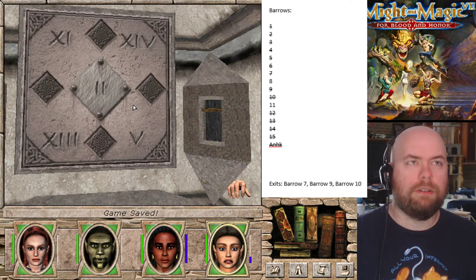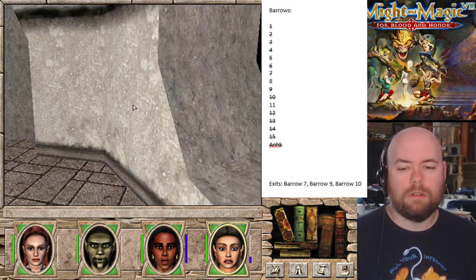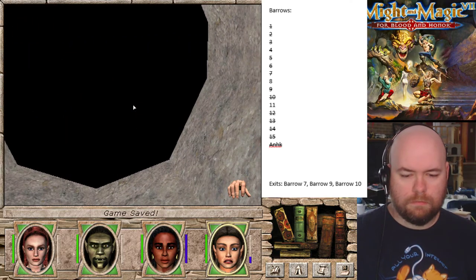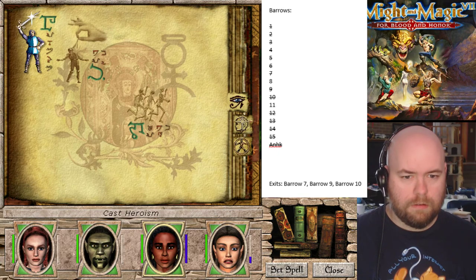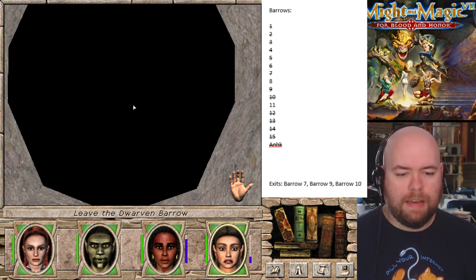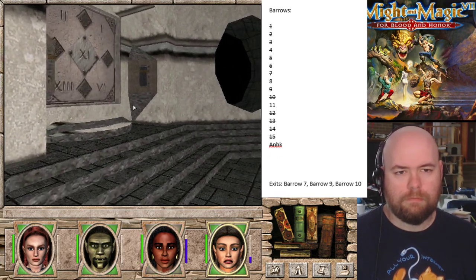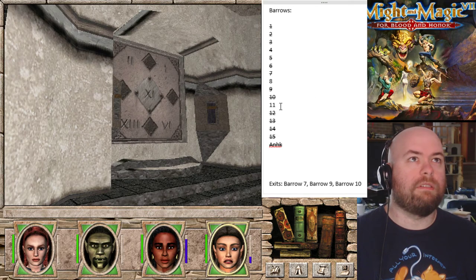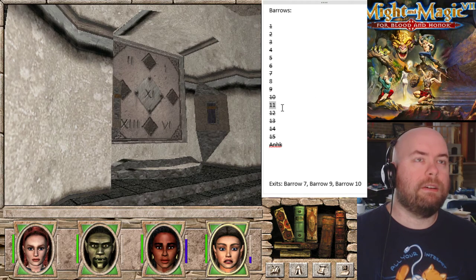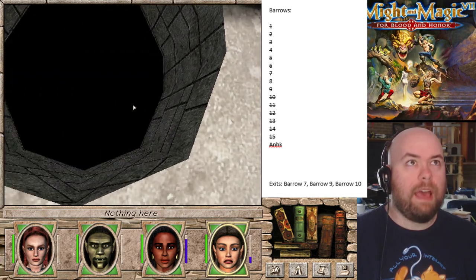Of these, which ones have we been to? I bet it's all of them. We haven't been to 11 - also, I'm so glad I gave that to the cleric. We've been to 11 - we've totally been to 11, I just didn't cross it off. So 8 is the only one remaining we haven't been to, as in any of the barrows. I'm just going to re-enter and see if I can find any red dots at all.